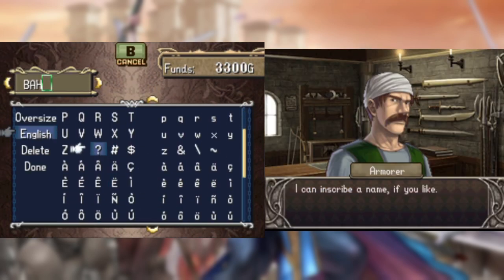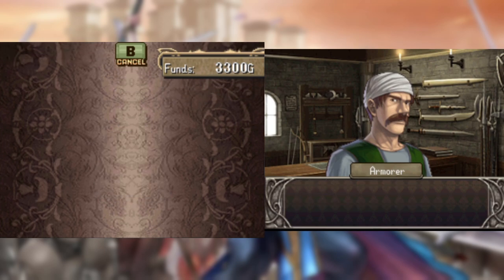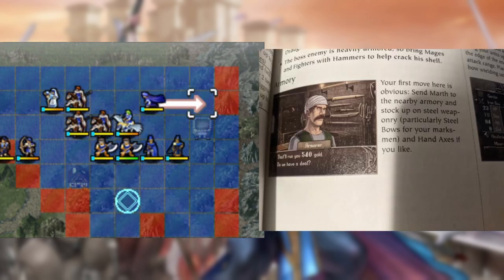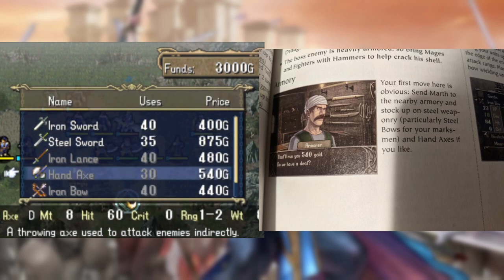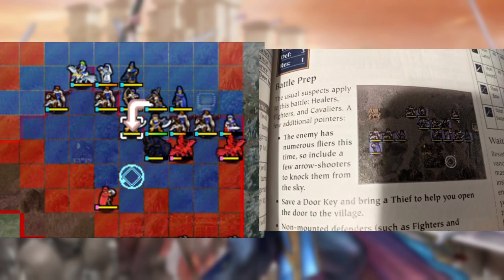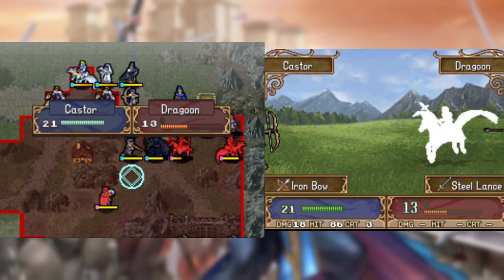I forge a rider's bane at the start of this chapter called the Baa-for-Bring-a-Hammer, so I can constantly be reminded of the guide's advice. According to the guide, this chapter has an obvious first move — having Marth waste money on inaccurate steel weapons. The guide also says to bring a lot of bow units, which is actually good advice since the flyers on the map can be a bit overwhelming if you're not prepared.